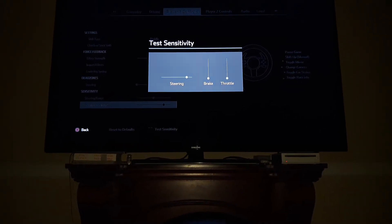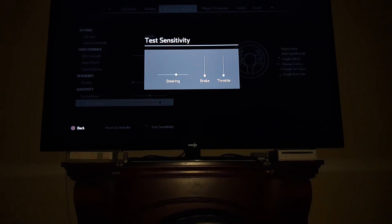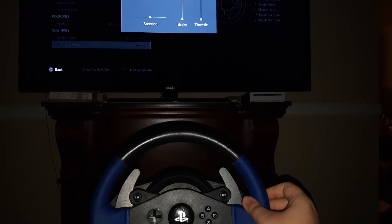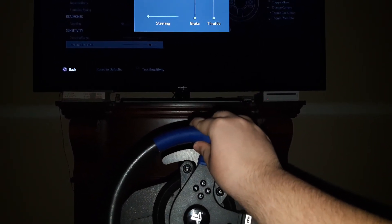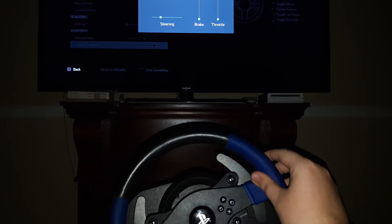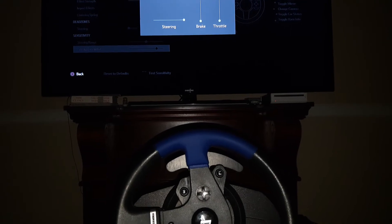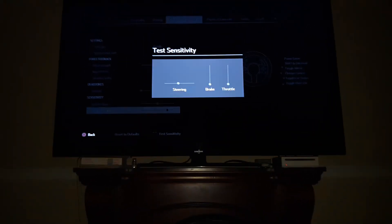Now you'll notice it's linear — I rotate at a continuous speed and the slider moves at a continuous speed. Showing you the wheel again: moving it at a constant speed and so is the dot on screen. Just by fixing that one slider you should have a much better time using your steering wheel.